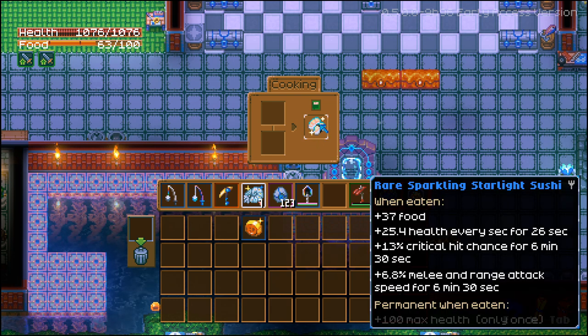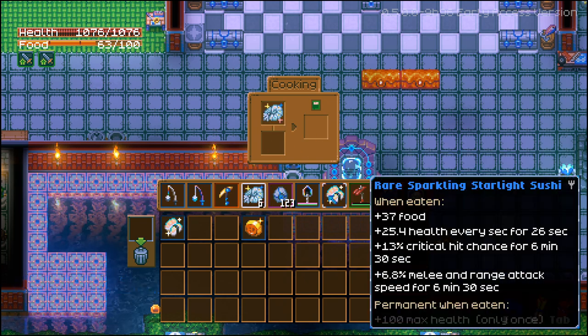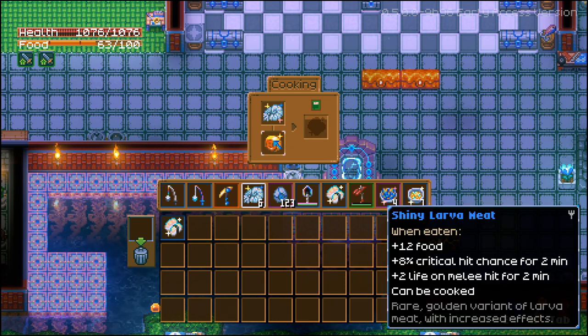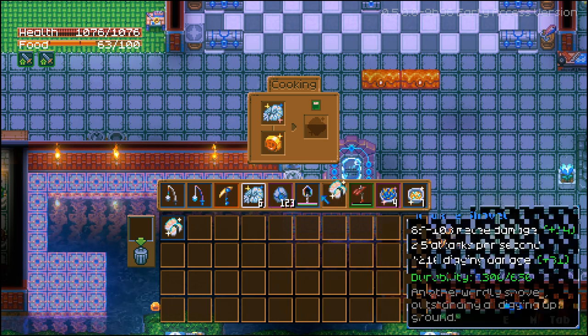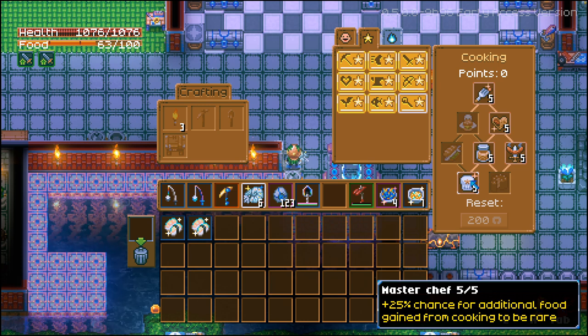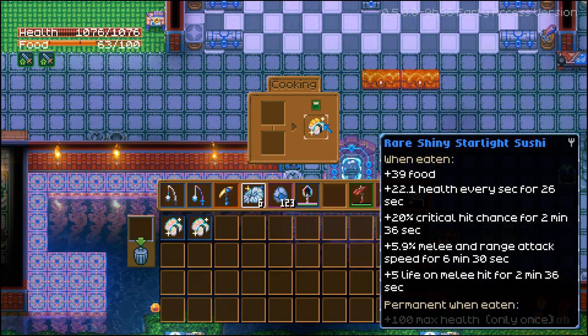We got the rare Sparkling Starlight Sushi. Then if I cook it with a Shiny Golden Larva, we see what we get. I actually got two of those sushis because my cooking skill is high, and I have the Master Chef perk which gives a +25% chance for additional food gained from cooking to be rare. But no matter what you cook it with, it will always just have that 100 max health and you can only eat it one time.